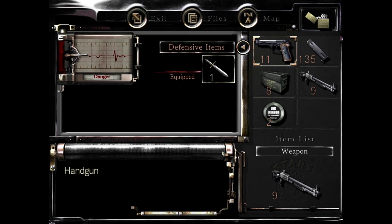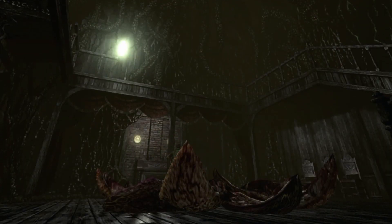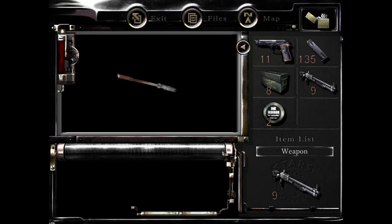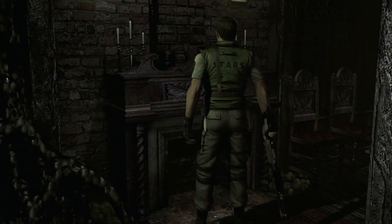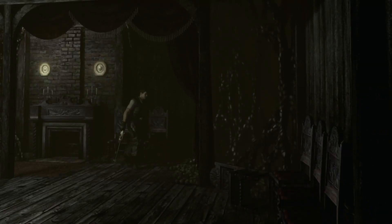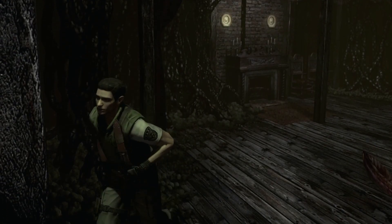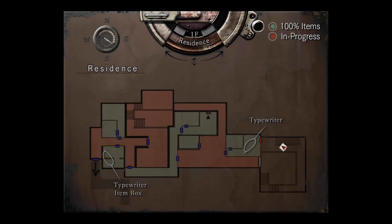Okay, we're in bad shape right now, so we'll have to go grab some herbs. What's this? Will you take the mansion key? Yes. Okay, I guess that's it. Anything else in here?